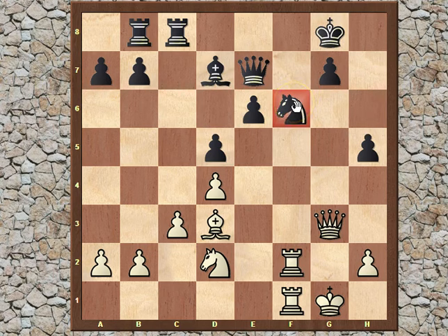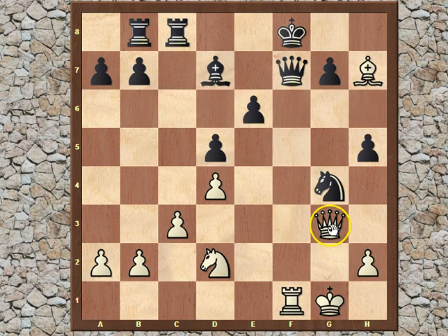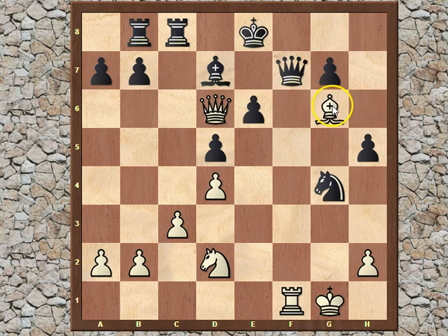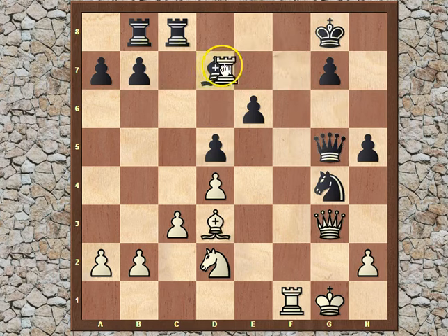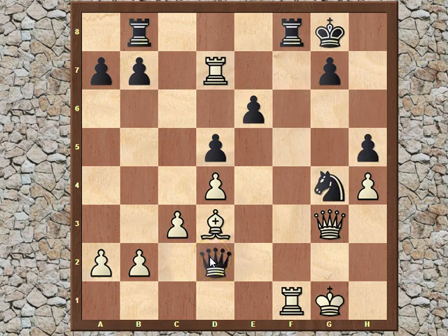So knight takes f6. Now rook e to f2 — because of the pin, White is threatening this knight. The knight has to move again. Now the rook gets active: rook f7. Queen g5. Of course, Black doesn't want to sacrifice — in case of queen takes f7, we have an intermediate move: bishop h7. And if the king goes to f8, check, and now bishop g6 — very beautiful, threatening the queen. And of course you cannot capture because of rook f8 mate. Whichever other move, White is just going to capture the queen. After queen g5, White took that bishop on d7. And now h4, chasing the queen away. Black took the knight on d2 trying to complicate the position and get some counterplay. But unfortunately, things are getting to an end after the beautiful move rook takes g7, check.